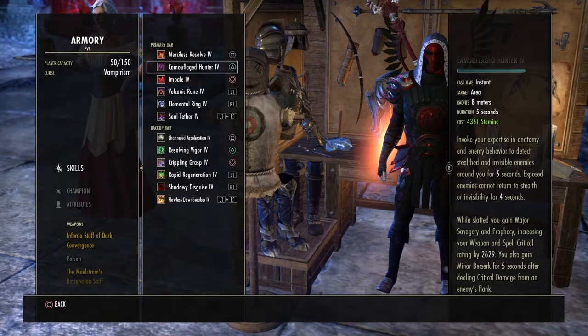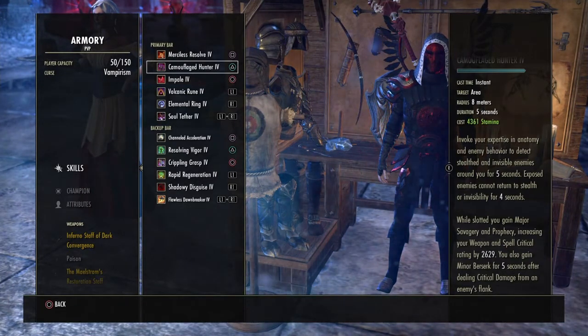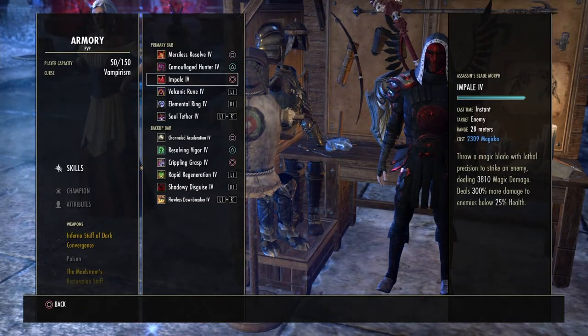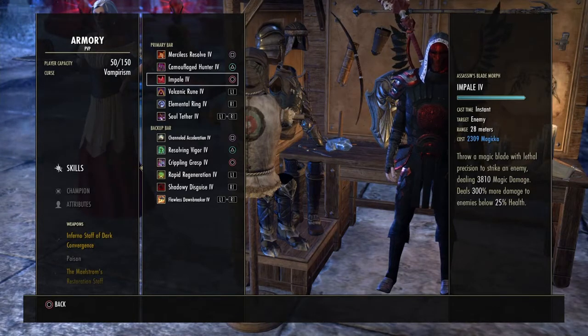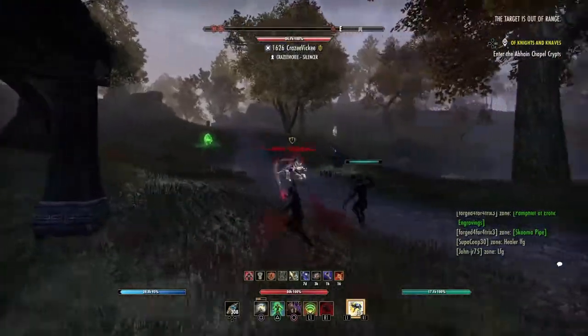Impale is probably my favourite move — because in PvE you can get up to like 45k damage on a critical hit, it's insane. And in PvP you can get like 12 to 15k on a critical hit, so if you're getting somebody below 24% health they're not getting away from you unless they roll dodge.